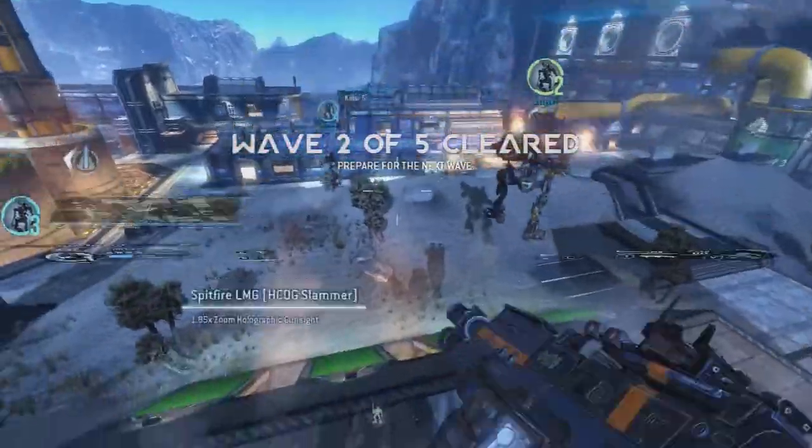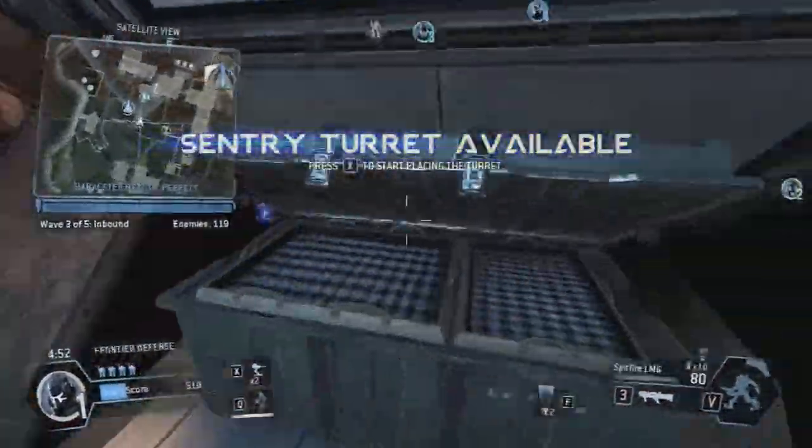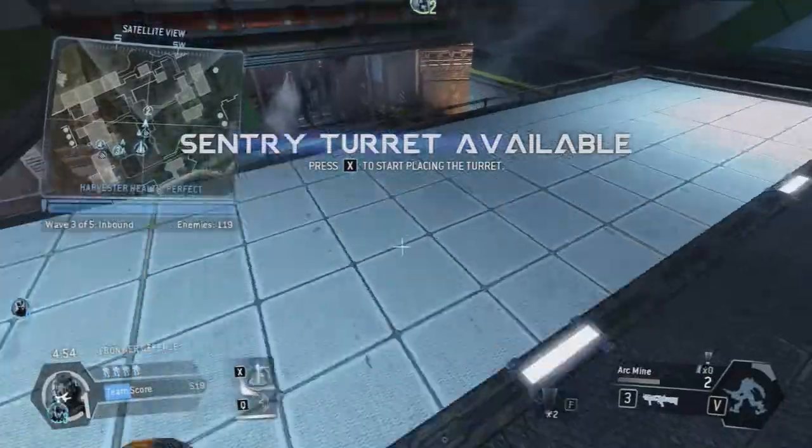You can't do any better than that. The Harvester didn't take any damage at all. Nice job. Pilot, you've got a turret available — put it someplace where it can do some damage.